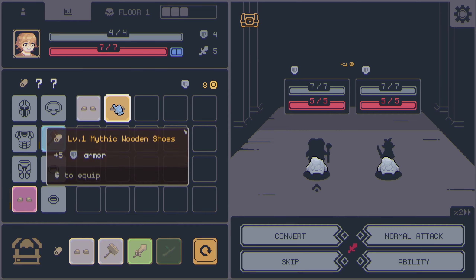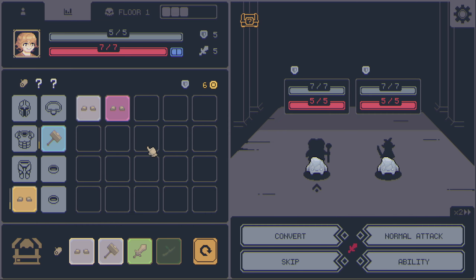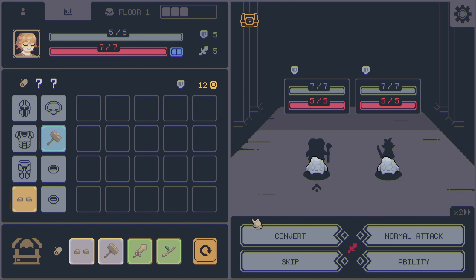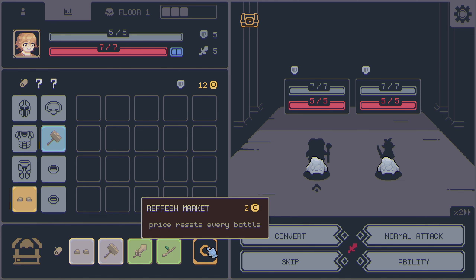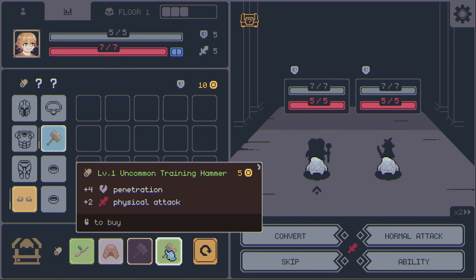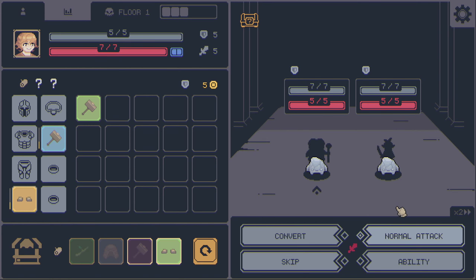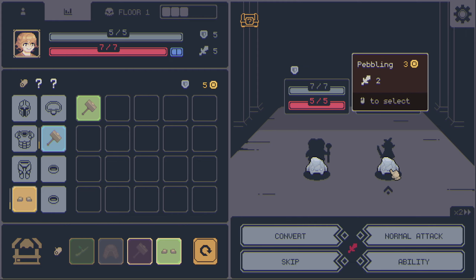Mythic wooden shoes, you don't say. Plus five armor. I can sell you. Do we want to re-roll one more time? Yeah, one more time. That could work. I should have grabbed that. This is weak, but it shields. So we're going to go through this side first.